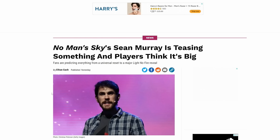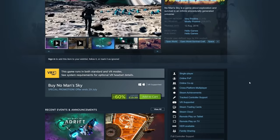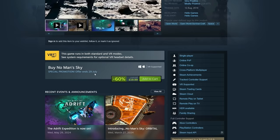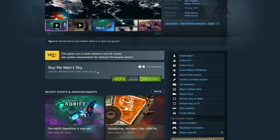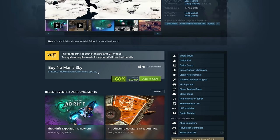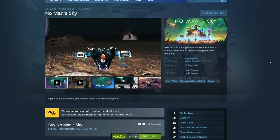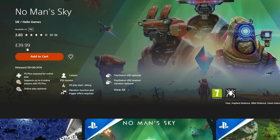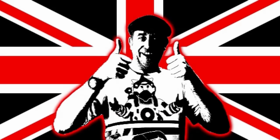No Man's Sky is currently on sale over on Steam only — 60% off — and this special promotion ends on July 29th. So I definitely believe we'll have the update before July 29th — you can take that to the bank. On PlayStation the price is £39.99, and Xbox and Nintendo Switch are all sitting at full price with no changes at the moment.